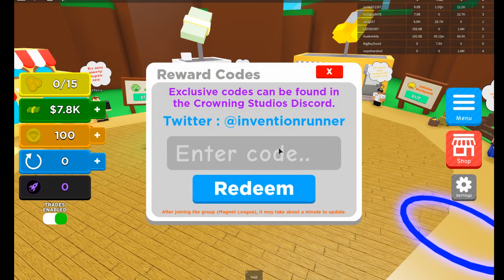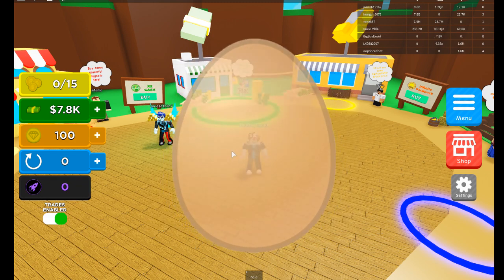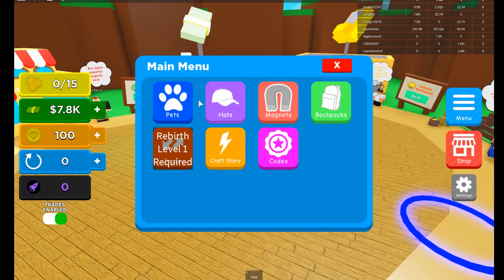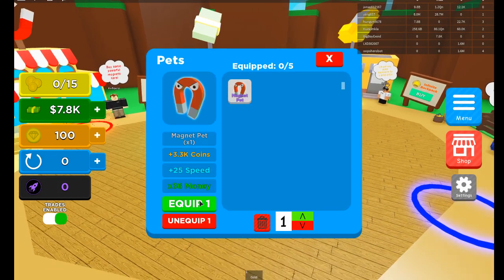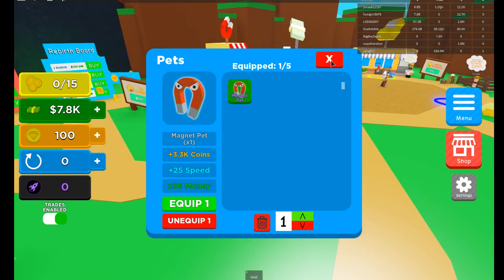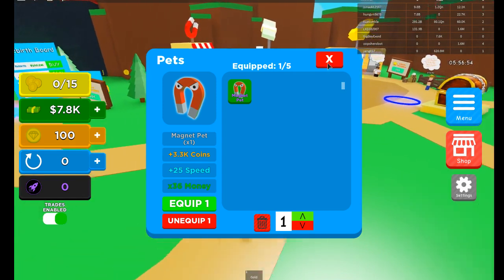Next one - if you go to codes it's 'group pet.' It says not in group... yes I am - yep, there we go. As you can see the egg is hatching and we get a magnet pet! So if you go to pets you can equip that. It's a 3,000 coin multiplier, it just helps a lot more.